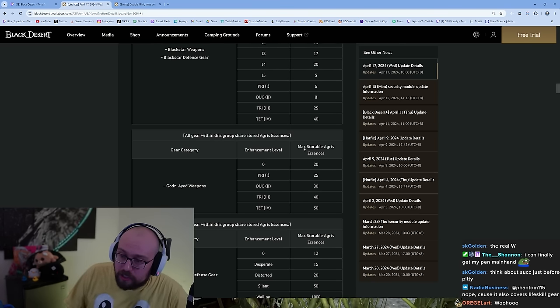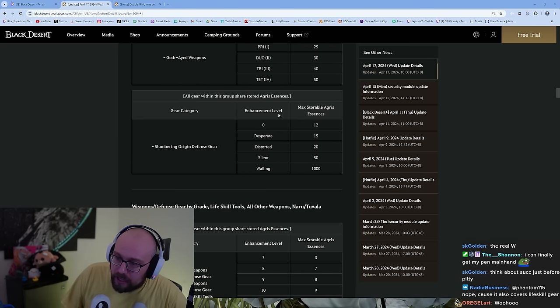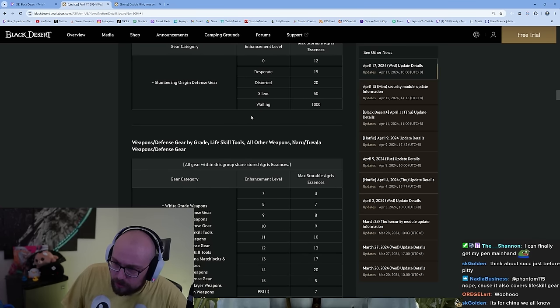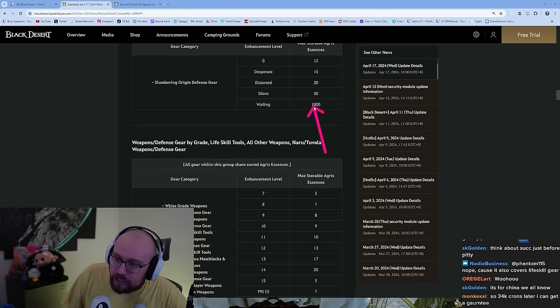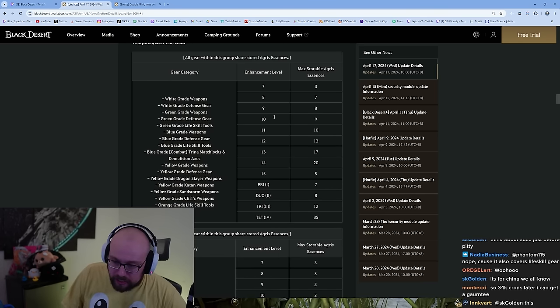For Black Stars, you have to do 40 attempts to get PEN guaranteed. Goddard is 50 attempts to go from TET to PEN Goddard. For Fallen God, you need 1,000 fails for PEN Fallen God and it will guarantee success. Basically everything in the game has this system now.